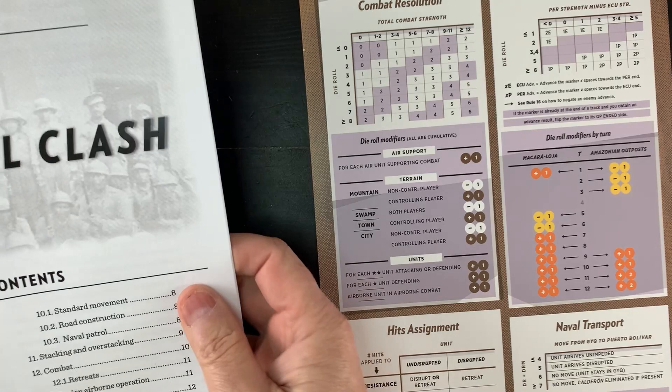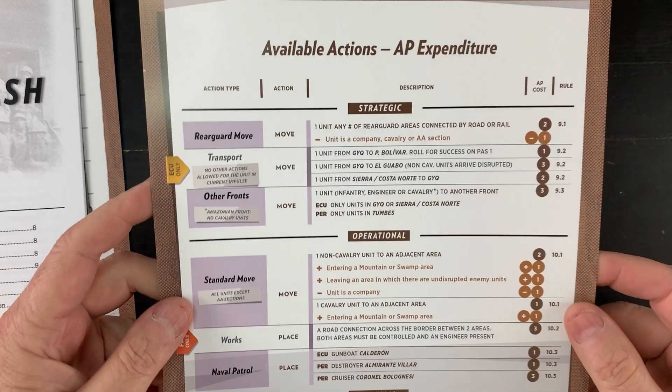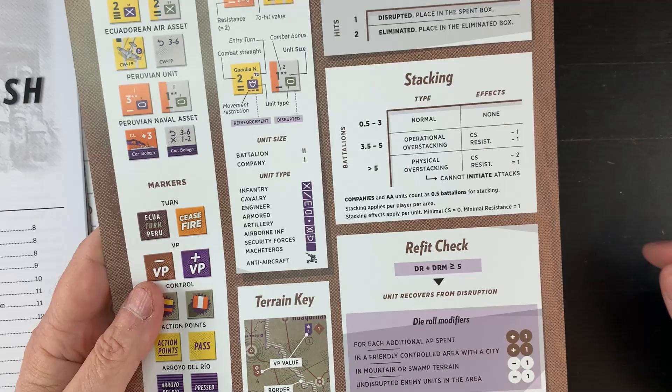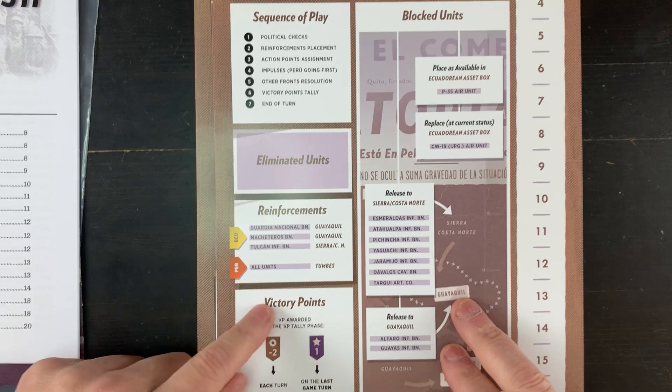Nice card stock. Here's our player aid sheet number one — combat resolution, other fronts resolution, hits assignment, enabled transport. Beautiful looking stuff. Player aid sheet two covers available actions, AP expenditure, strategic, operational, tactical, and command. Player aid sheet three has your counters, markers, unit ID, terrain key, air combat, stacking, and refit check, plus some terrain key information on the back. And then player aid sheet four covers action points, victory points, sequence of play, blocked units, eliminated units, reinforcements, and what gives you victory points.